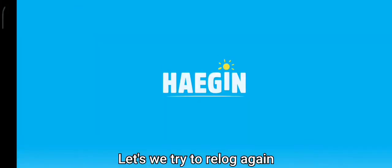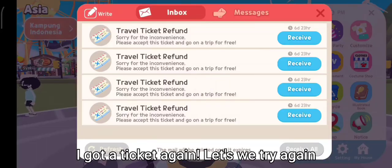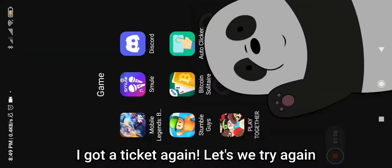Bisa dilihat tiketnya loh — kok bisa ada tiga gitu? Coba kita relock lagi. Ketika kita relock lagi, tiket yang ada jadi empat.